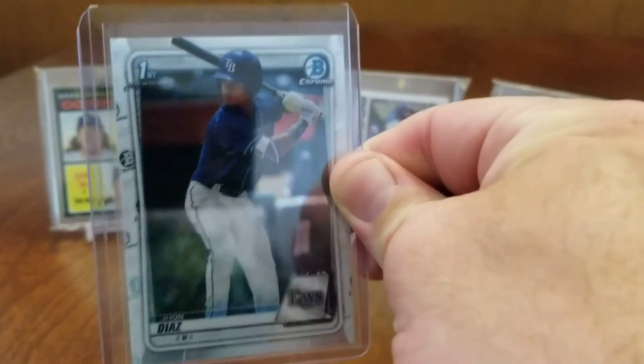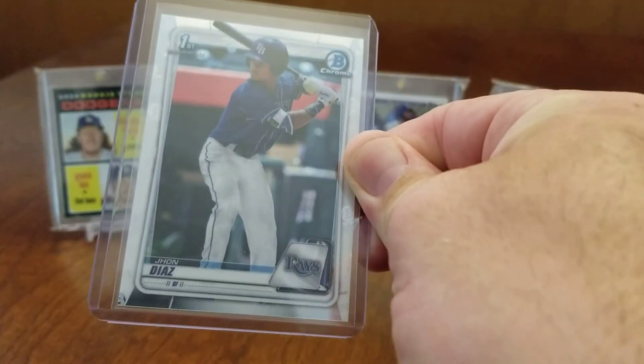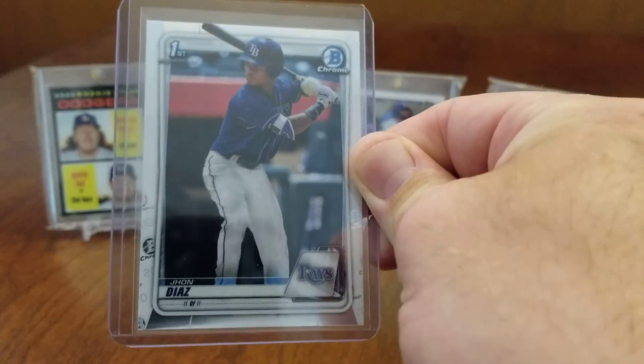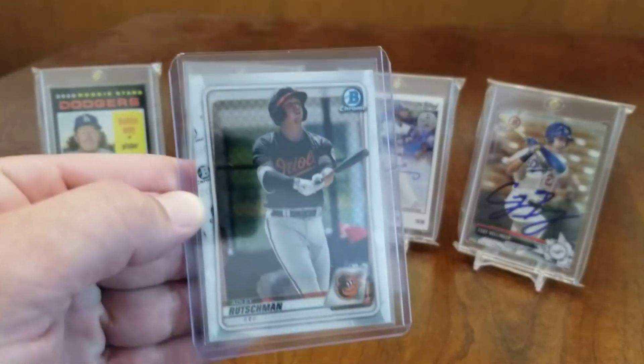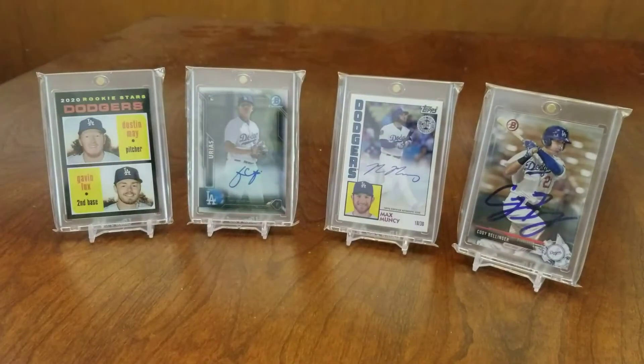Got a base Bowman Chrome card, first Bowman of John Diaz, and an Adley Rutschman prospect card in chrome.